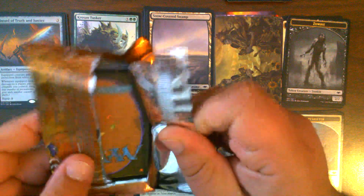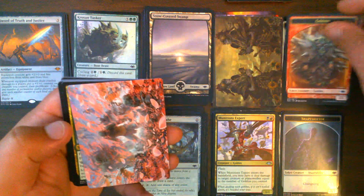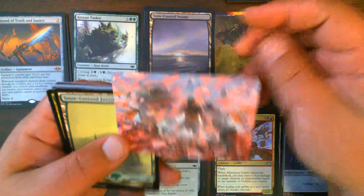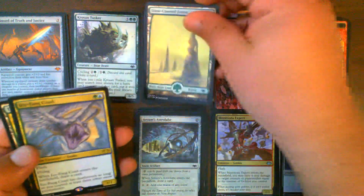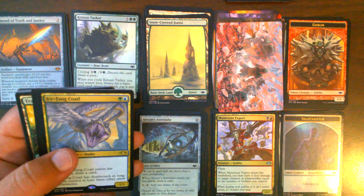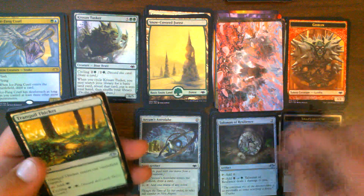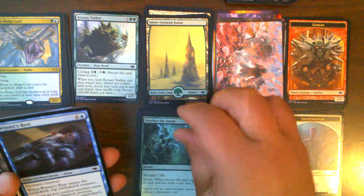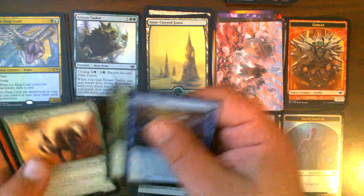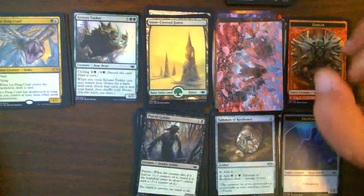Pack number 9: Goblin Token, a really pretty art card — is that Winds of Abandon? Yeah, Winds of Abandon. Snow-Covered Forest. Ice-Fang Coatl — nice, that's our first one we've pulled so far; I think I pulled two in the previous series. Undead Augur, Talisman of Resilience — both get pulled. Weather the Storm, very nice. Putrid Goblin, nice.